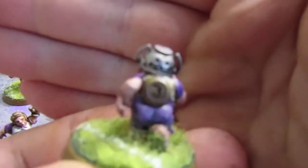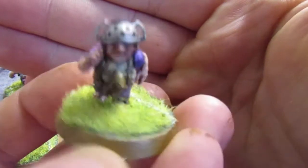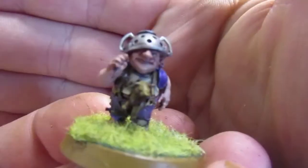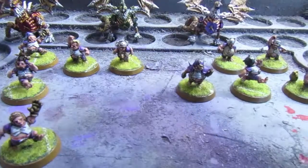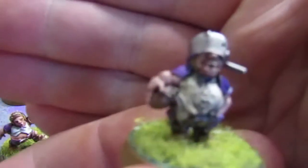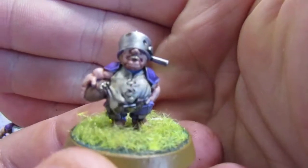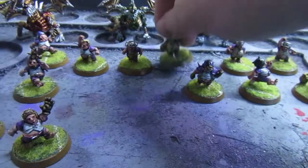This guy is number three and he's got a little squirrel tucked into his dungarees. It was hard to paint the eyes on all these guys. This one's just chilling — he's like the kid you see at the side of the schoolyard just holding the ball, shirt untucked. That's number six.